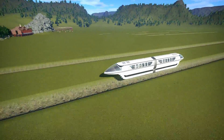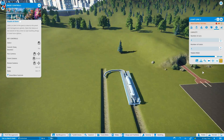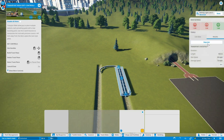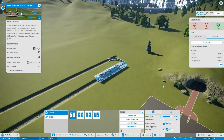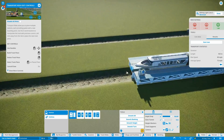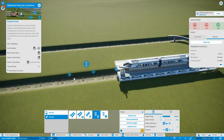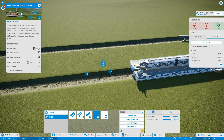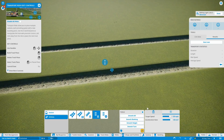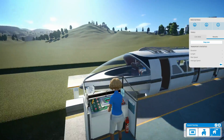I set the target speed to max. Maybe max is like... that was not it. Let me see — stop the test. Why was that not very quick? Maybe put the target down a little bit. The train is speeding on the track. Because maybe 160 is way too fast.